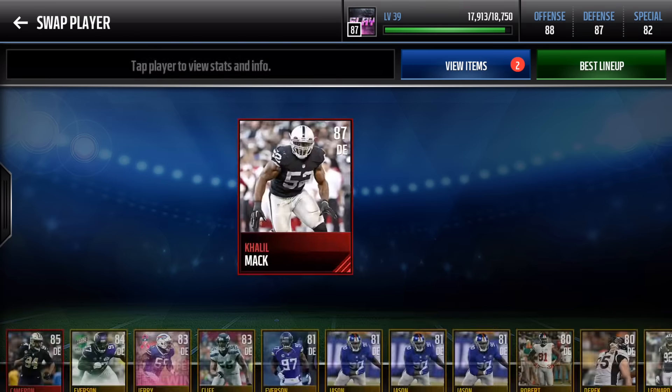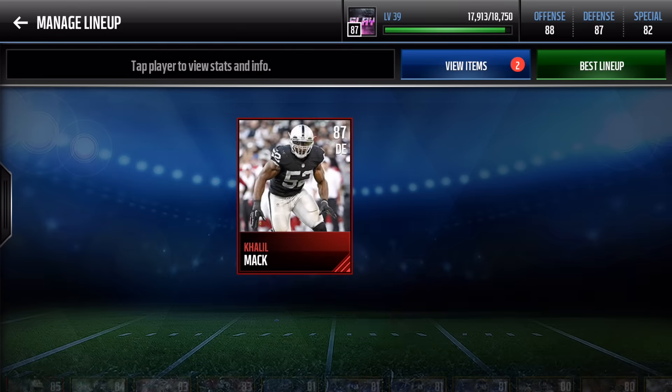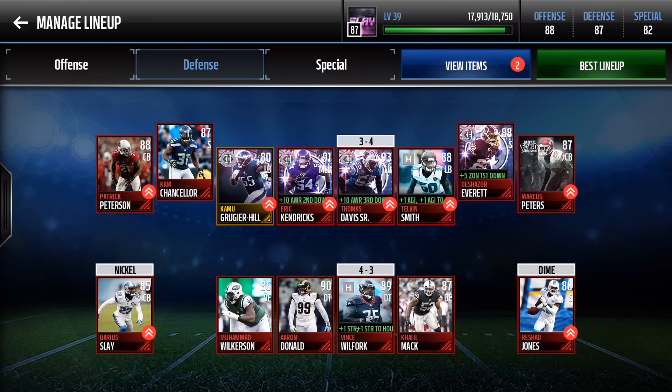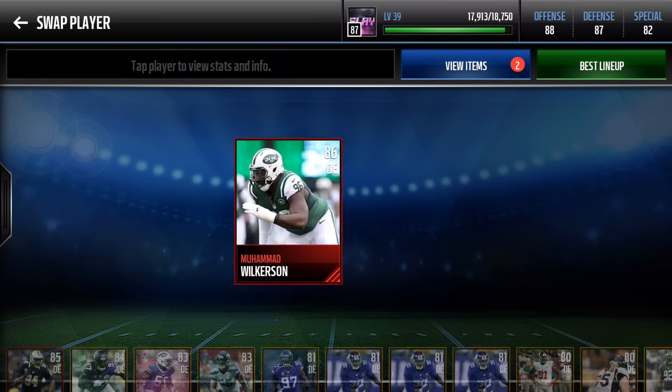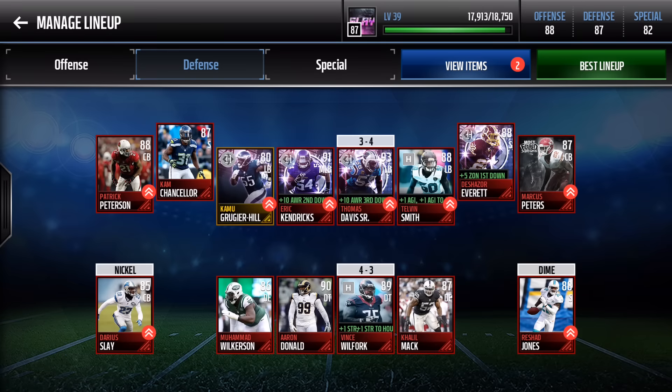For the defensive line: Khalil Mack goes for less than 100,000 coins — the highest overall defensive end available for 100K, with 87 overall, 91 power moves, 80 strength. Vince Wilford the whale gives plus 1 strength to Houston and the entire team — 96 strength, 92 block shed, 94 tackle; if he gets near the ball, it's going down. Aaron Donald dropped in price significantly after Red Zone packs inflated him to 200K — now very affordable. Muhammad Wilkerson has 90 strength, 86 pursuit, 92 tackle, 91 block shedding.